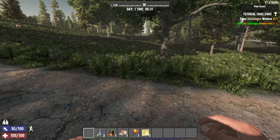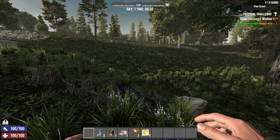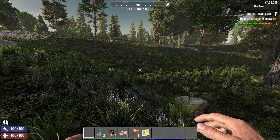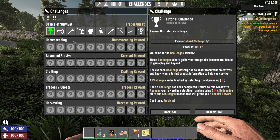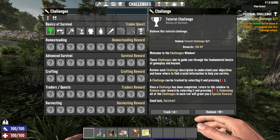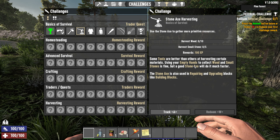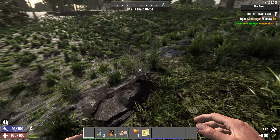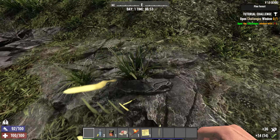So apart from the player model being changed, the first thing you'll probably notice in 1.0 is the fact that the initial quests to start the game are gone. In replacement we have a challenge system. Pressing Y on the keyboard will open up the challenges, and you'll see a whole bunch across the top for basic survival. As you complete each one of these quests, you'll have to redeem it and you'll get points from that reward. I really like this — it's going to add another level to the game.